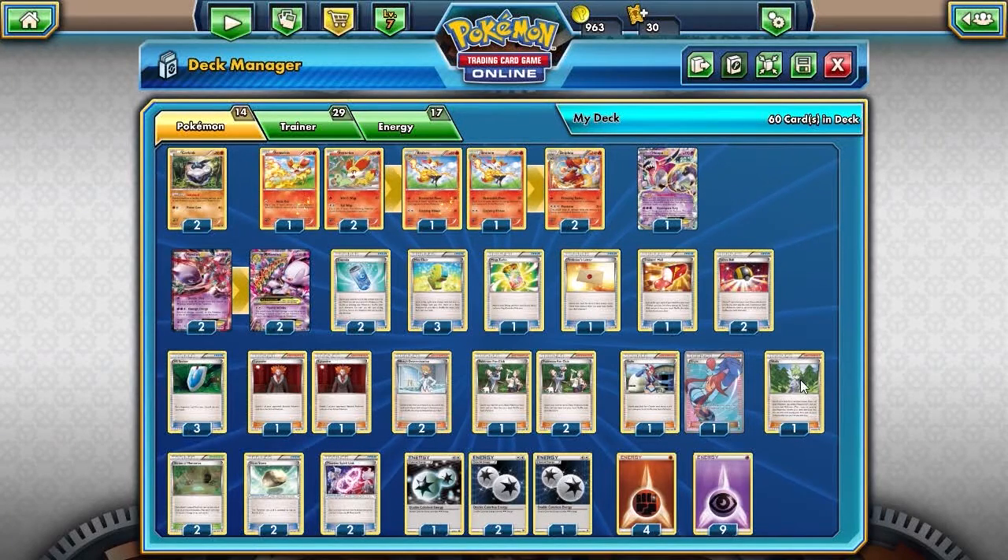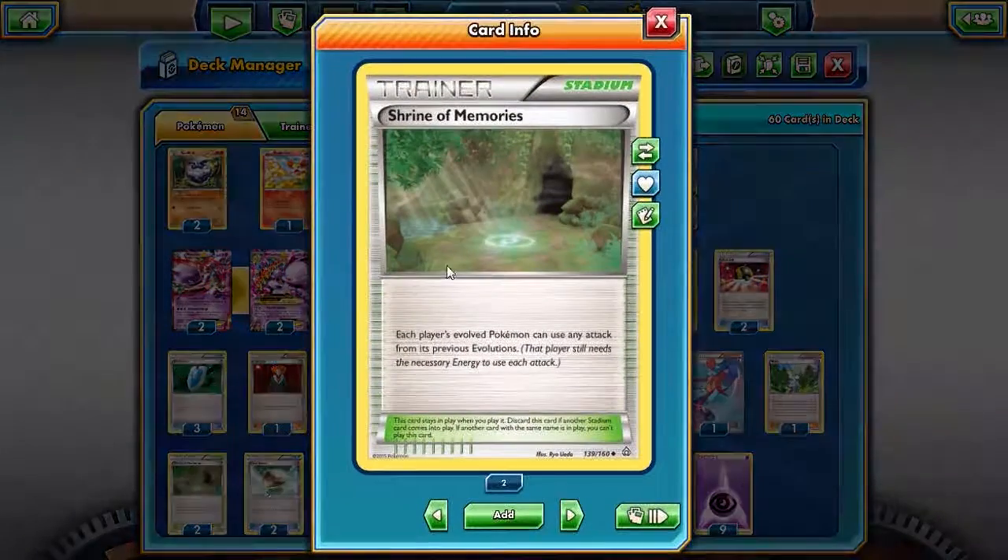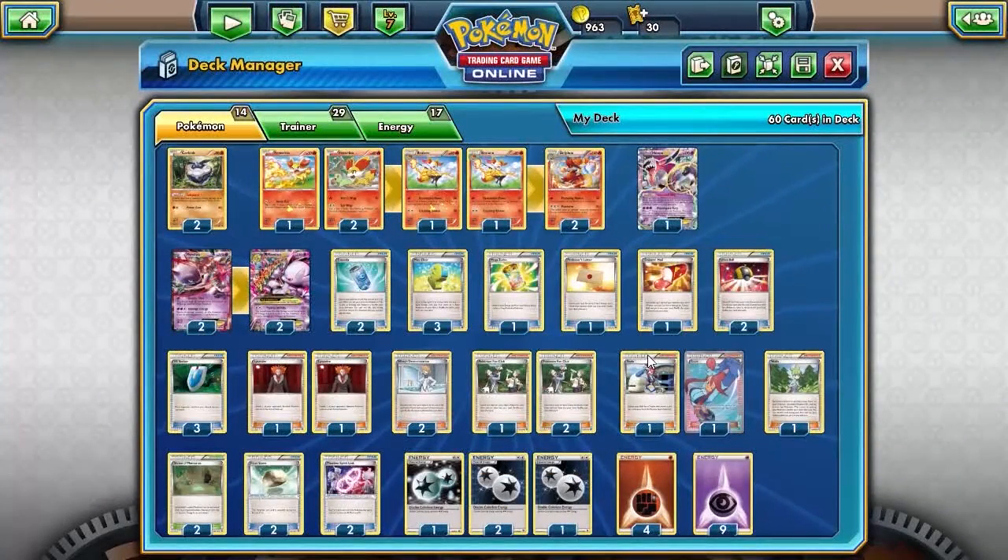Then I'm running Wally temporarily — it should be an Evo Soda but I don't have enough. And as a Stadium, I'm running Shrine of Memories, which allows each player's evolved Pokemon to use the previous Evolution's moves. So this allows my Mega Mewtwo EX to use the healing Damage Change from the regular base Mewtwo EX as well, which is very good for keeping him alive. I don't need trainers to heal him because he can do it himself. I'm running Floatstone for retreating, and two Spirit Links for Mewtwo — I wish I had three, but I'm going with that.